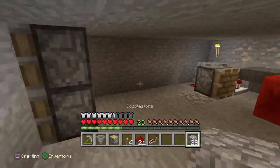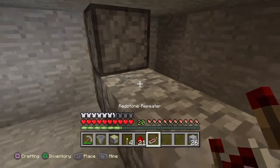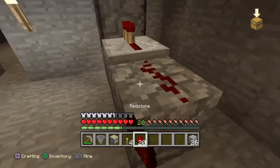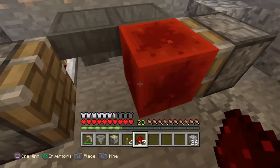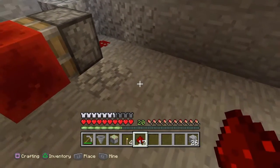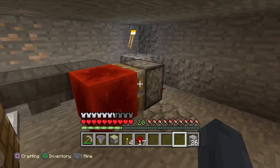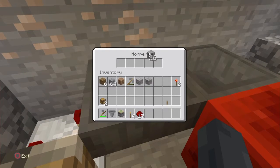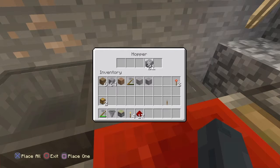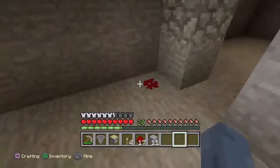Now grab your redstone block and place it right there. Take out these blocks and place pistons like that, then replace the cobblestone blocks. Then place two doors of your block choice like that, and place a repeater right there. Now bring the redstone like that - you'll see why. Now I'm trying to remember from the tutorial I watched: you want to put 15 blocks of your choice into this hopper - one through fifteen.